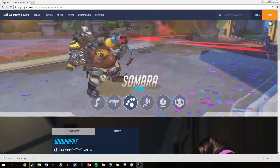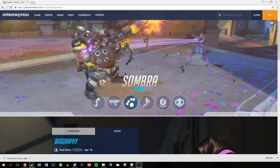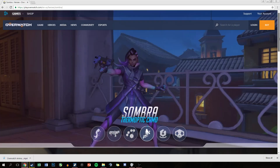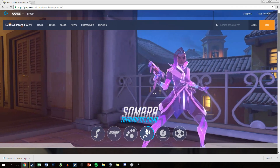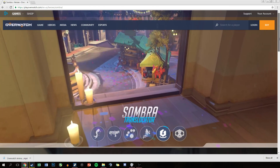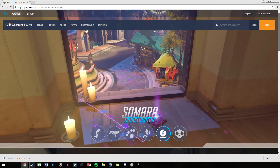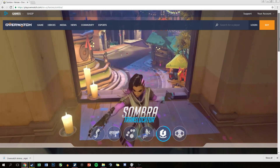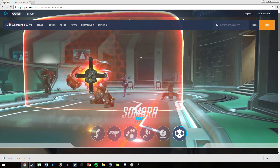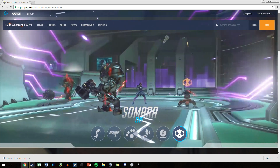First off, let's talk about the overall description of Sombra. She's an offensive hero with a high level of difficulty. Stealth and debilitating attacks make Sombra a powerful infiltrator. Her hacking can disrupt her enemies, ensuring they're easier to take out, while her EMP provides the upper hand against multiple foes at once. Sombra's ability to translocate and camouflage makes her an incredibly hard target to pin down and kill on the battlefield.